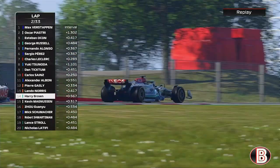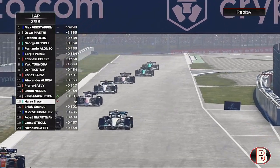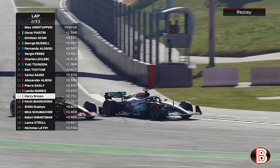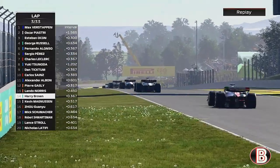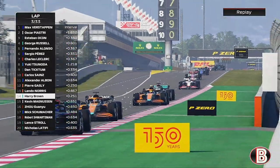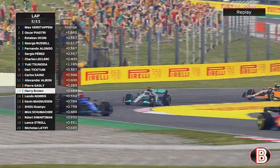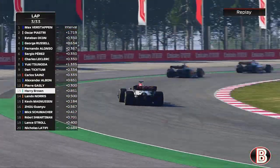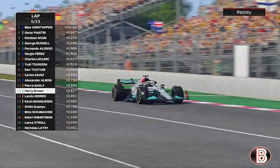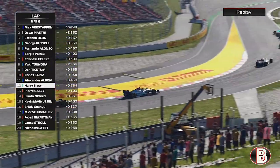Further around the lap we've gone wide and put a wheel on the gravel, and now Magnussen tries to get the inside of us. We defend the inside, he tries to go the long way around but he's unable to do so. On to lap 3, we're just about in touch with the McLaren of Lando — dive-bomb up the inside, get the job done, and we're up into P13. We're now on the back of the second McLaren, copy and paste, and we're up past Gasly.